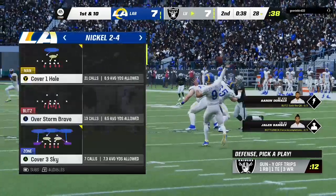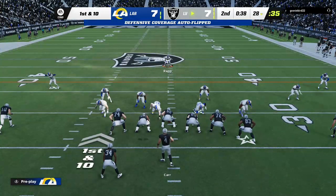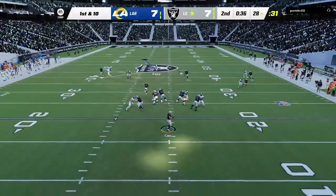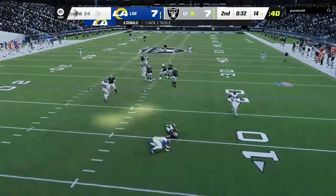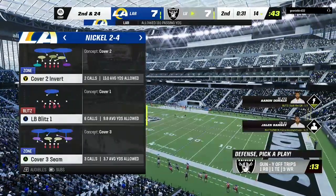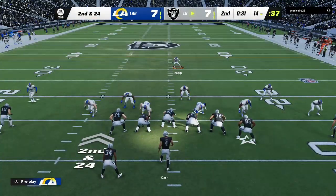Another great read defensively — you just see him get in the right position to make the play and get his guys the football back. After the INT, it's Carr — but he can't find anywhere to go with it and goes down. The Raiders going to use one of their timeouts, stopping the clock with a little over 30 seconds to go in the first half.